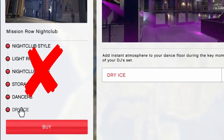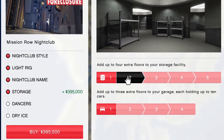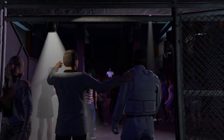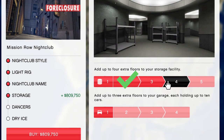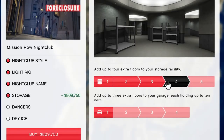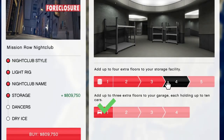For upgrades, you don't need any of them except the storage upgrade. You have two options here. The first allows you to have bigger storage for the product, meaning you would have to sell the business less often — I recommend upgrading your storage, but if you don't have the money for it you can always upgrade later. The second option is to expand your garage; you don't really need that one — the standard option is more than enough.